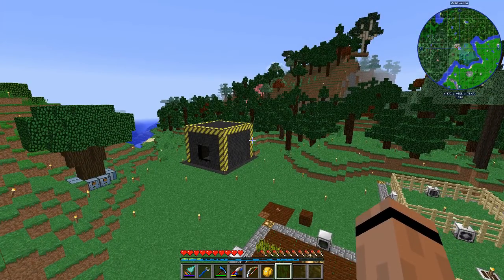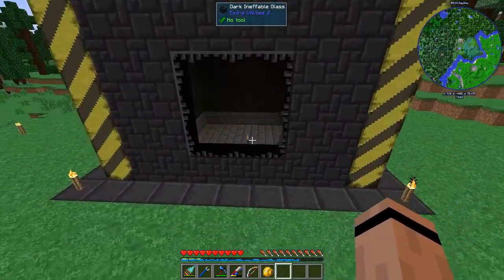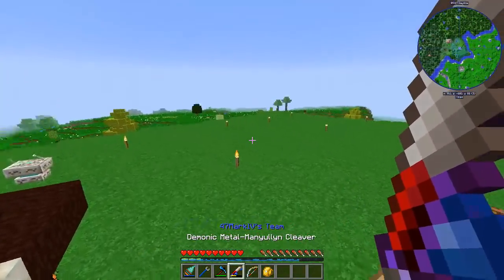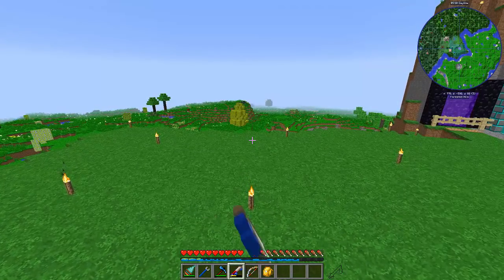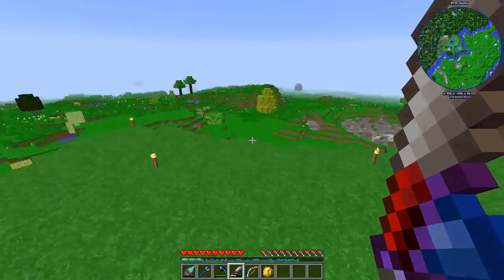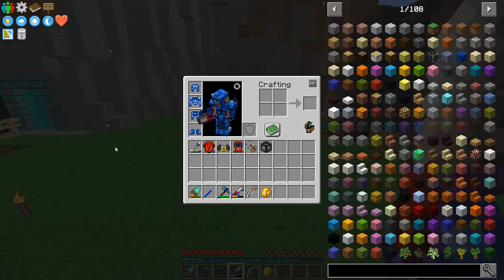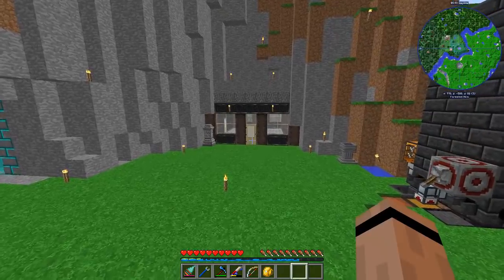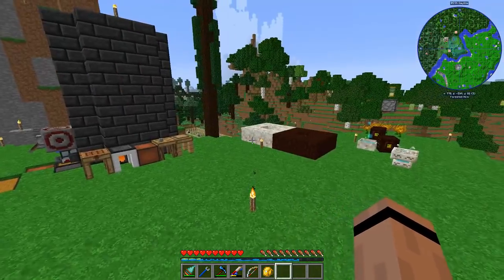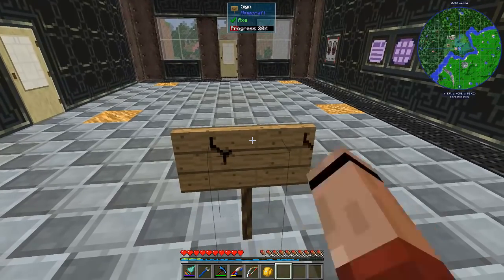I'm sure you saw the big black and yellow box over here — I want to do a thing today. I pre-built myself a box, nothing else in here, just a nine by nine. I want to work on my cleaver. Normally I don't use it — it's too slow, not really my weapon of choice — but we have Tinker Tool Leveling, which means if I give it enough experience I can just keep getting levels. I want to build a machine to do that, and I'll also need blaze rods, so I can get both done with one machine.